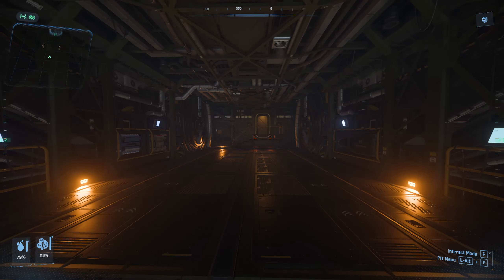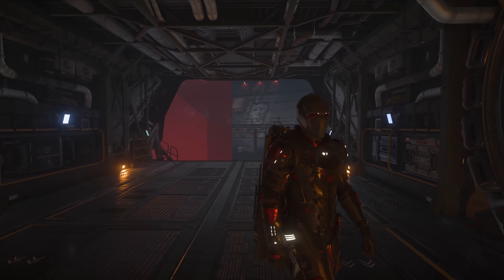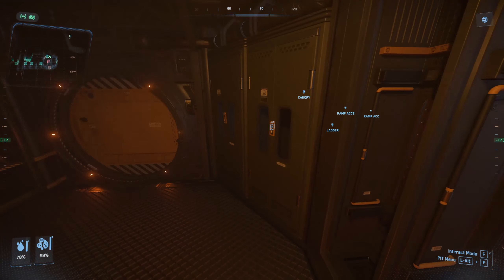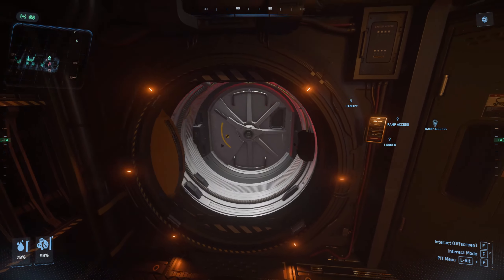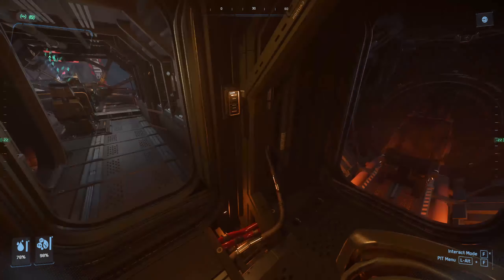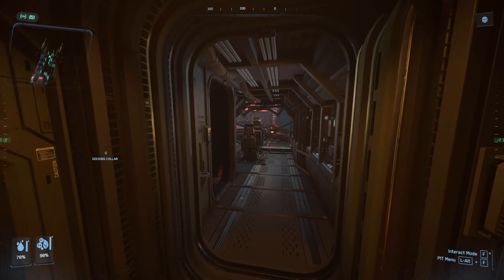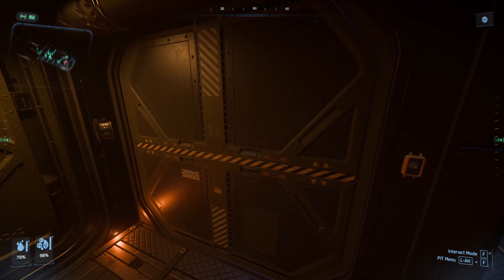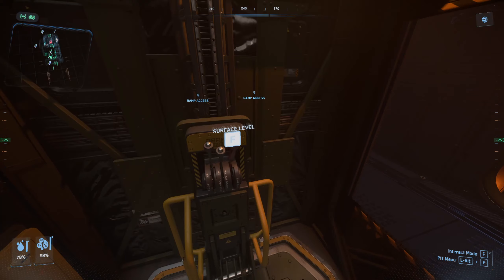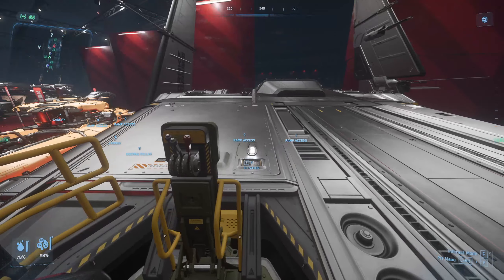In the moody back area you can fit an Anvil C8R Medical Pisces if you're extra careful, but now the medical Ursa has been released you don't need to. You have a small engineering area which gives access to a modest armory and the docking port we saw from the outside. There's a small mess hall, identical bunks for all the crew including the captain. Access to the turrets is just behind the bridge. It also has a very cool-sounding elevator which goes not only to the surface but also to the roof.